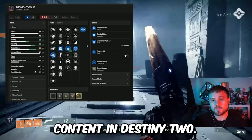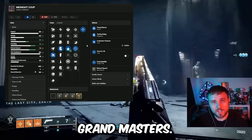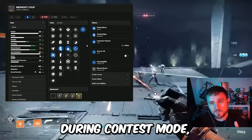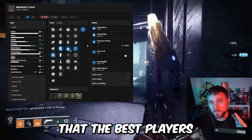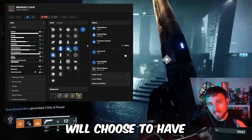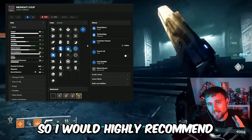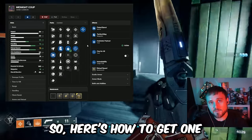As we tackle challenging endgame content in Destiny 2, this will be a staple in your arsenal for Grandmasters. If you're going to take on the new Witness Raid in the Final Shape during contest mode, this will almost certainly be one of the top 10 to 20 weapons the best players choose. I would highly recommend you get one during this Into the Light event, and here's how to get one as fast as possible.